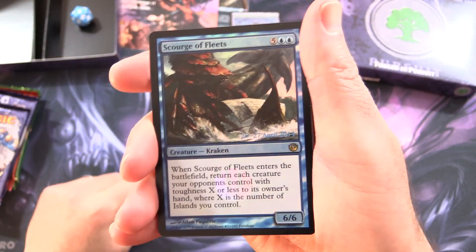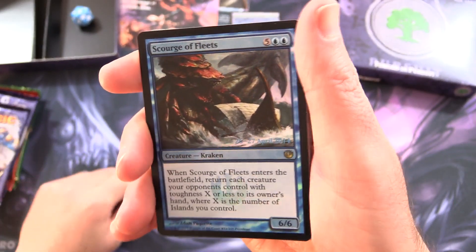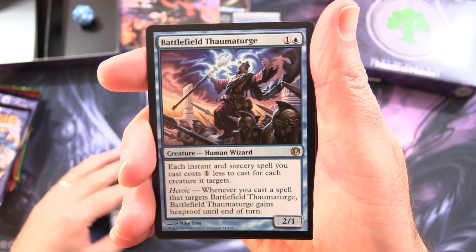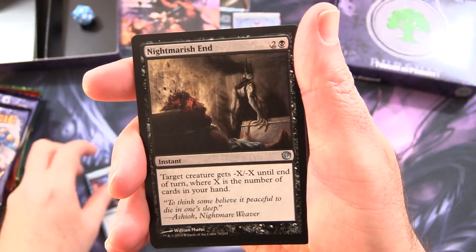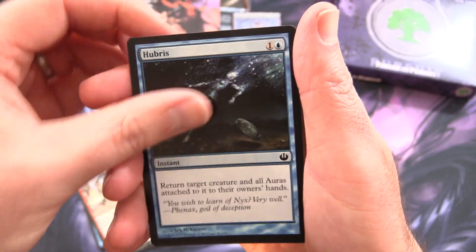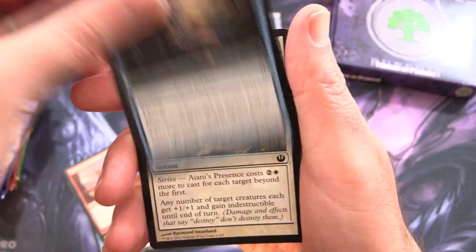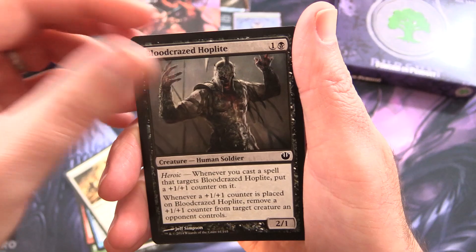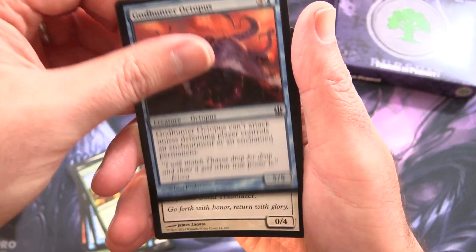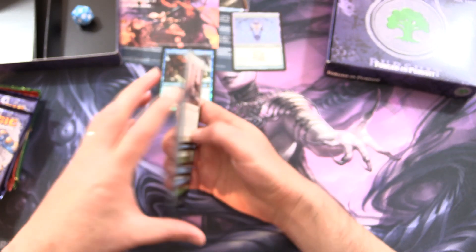We start off with Scourge of Fleets — this is our foil promo pre-release card with the stamp. We also get Triton Shore Stalker, Battlefield Thaumaturge, Nightmarish End, Hour of Need, Acroan Linebreaker, Hubris, Golden Hind, Rouse the Mob, Warwing Siren, Ajani's Presence, Bloodcraze Toplight, Aerial Formation, Fursband Thunderhoof, Godhunter Octopus, and Lagona Band Trailblazer. Okay, so that is the cards.